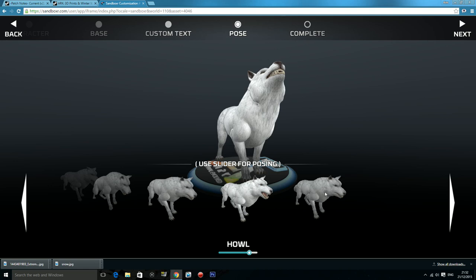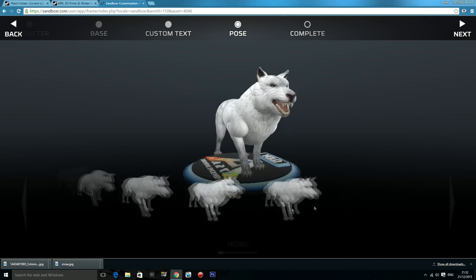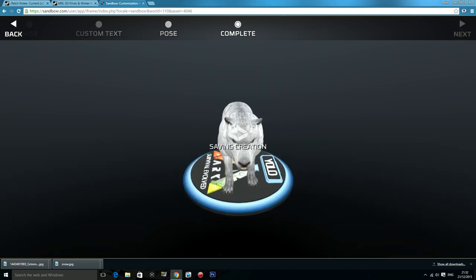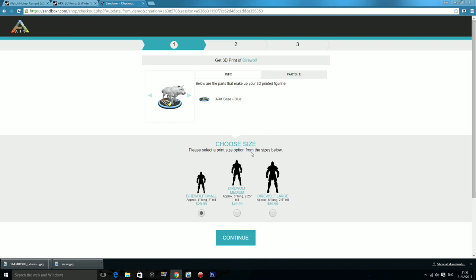With the other ones you don't get these default stances — I think the Direwolf is the only one that gets these default little stances. You can then move on to complete, which saves your creation and takes you to the purchase page. You can also choose your size: there's the $30 one which is 4 inches long and 2 inches tall, the $50 one which is 5 inches long and 2.25 inches tall, and the biggest one at $90 which is 6 inches long and 2.5 inches tall.